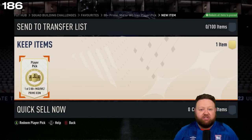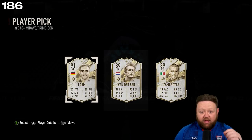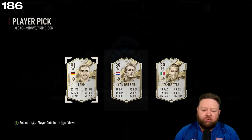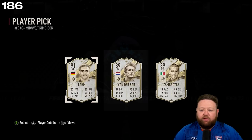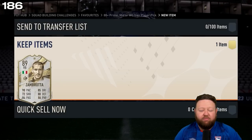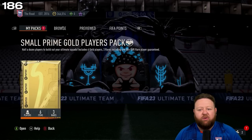I'm just gonna open it and show you guys — I got Lam, Van der Sar, or Zembra. What do you think? So essentially this SBC came in at 480k. Van der Sar mid is 280k, 220k. Prime Lam is 480k and Zembra is 480k — so both of them are the exact same price as the SBC.